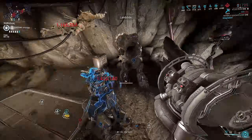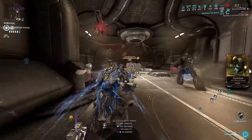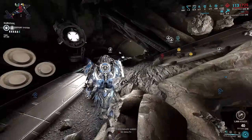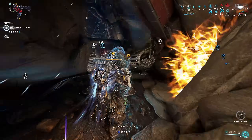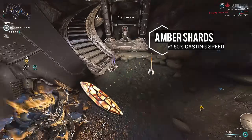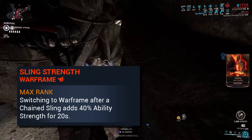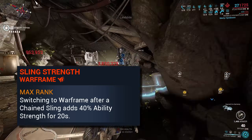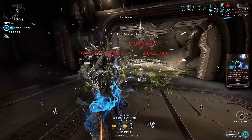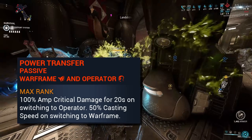Now that we know how all of this works, let's take a look at how we build Atlas and the Ceramic Dagger. Starting off with the build requirements — the Archon shards are not mandatory, but they give you a lot more flexibility. Two Amber shards for casting speed if you want. My main focus school here is going to be Madurai. The reason I'm using Madurai is because of Sling Strength, which gives me a 40% strength increase whenever I do two Void slings. Also, performing a transference grants me 50% casting speed, which is basically two Amber shards.